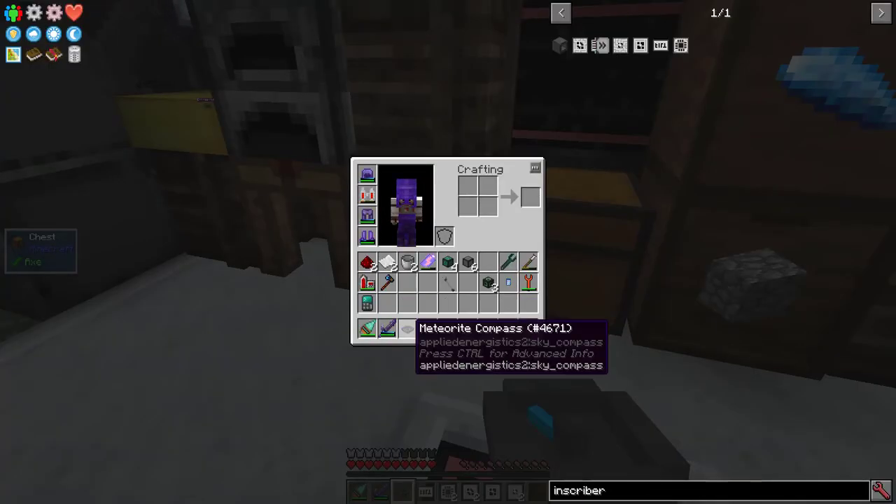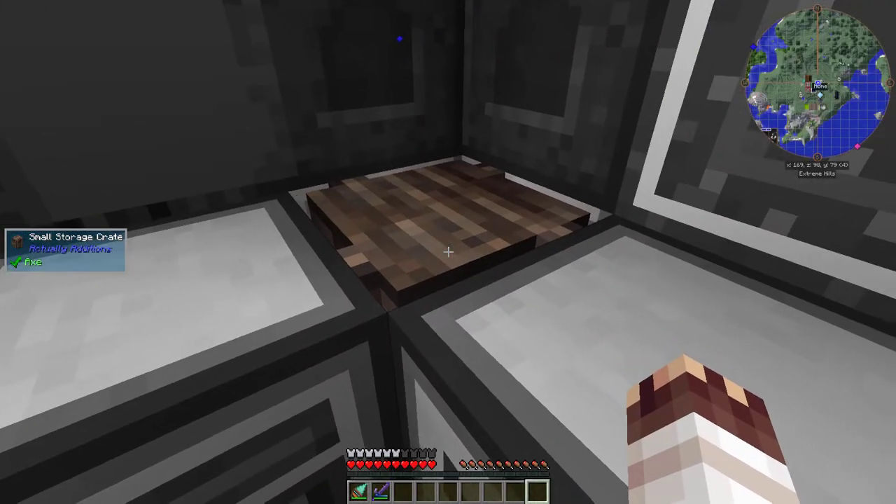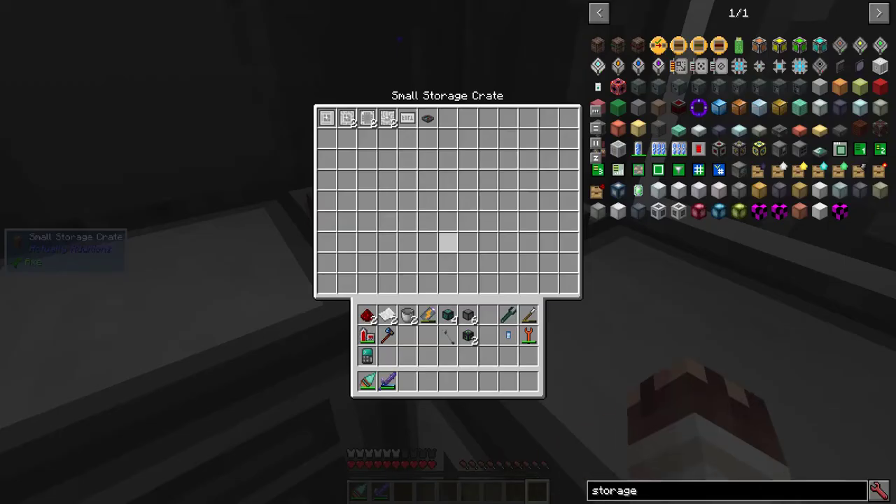Thanks to the meteor compass, I have all the inscriber presses. I've added another small storage crate here to act as my storage for AE2 and Neotech.